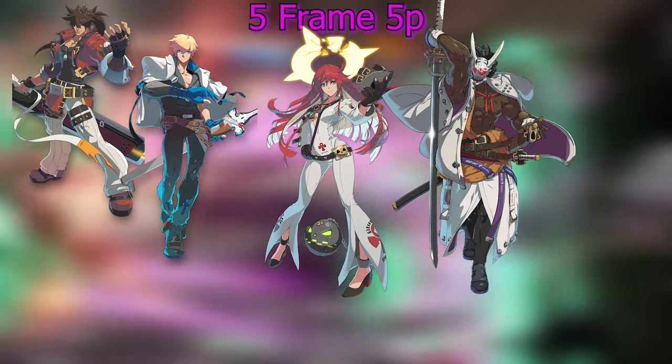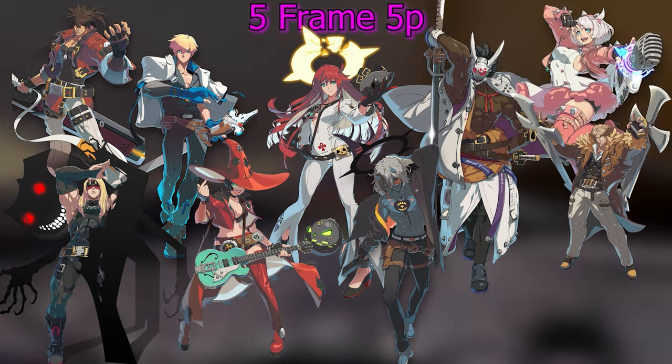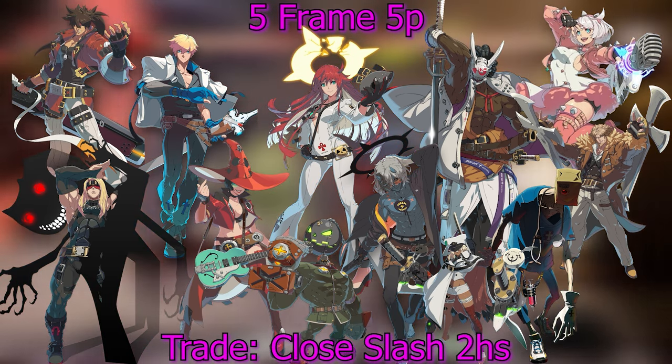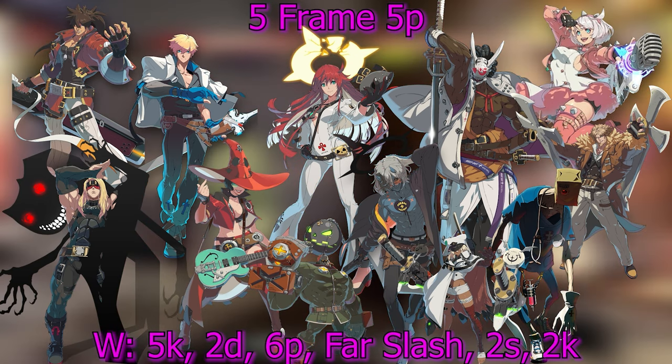For 5-frame 5Ps, we have Kai, Jacko, Nago, Zato, Eno, HappyChaos, Elfelt, Leo, Faust, Potemkin, and Ramlethal. Note: Sol actually has a 4-frame 5P, so disregard him here — he applies to the 4-frame section. For 5-frames, they lose to close slash and 2H — they don't trade with it. But they win against 5K, 2D, 6P, far slash, 2S, and 2K.